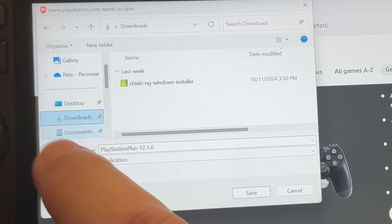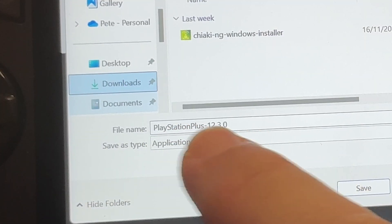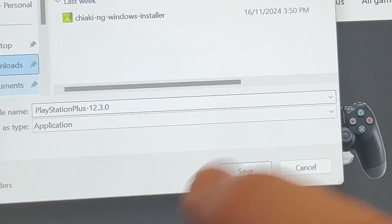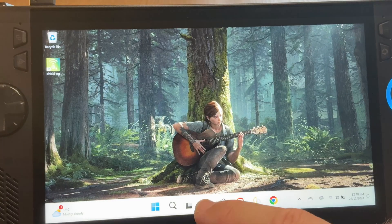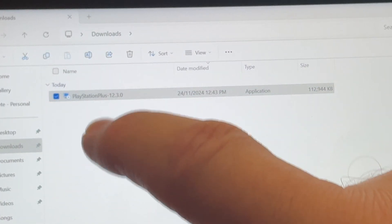Let's click on Download the PC App and choose where we want to save it — in my case, the Downloads folder. The current version at the time of recording is 12.3.0. Hit Save to download the PC app. For step three, let's head to where we saved it, which is the Downloads folder, and double click on the .exe file.